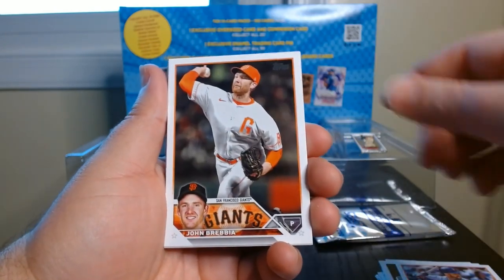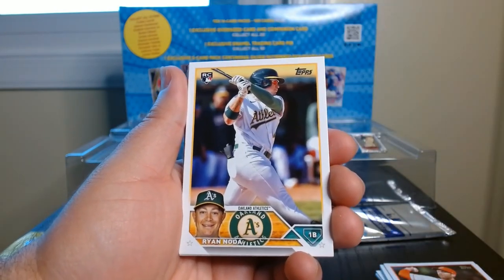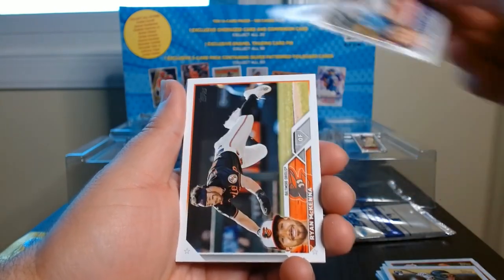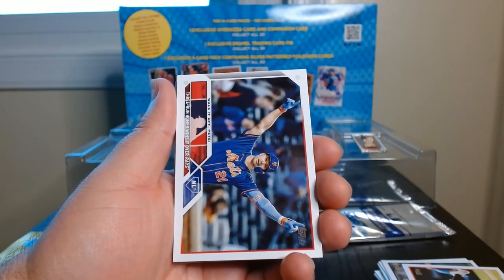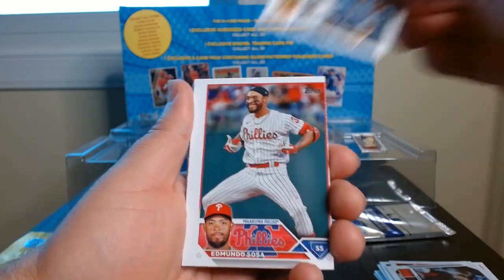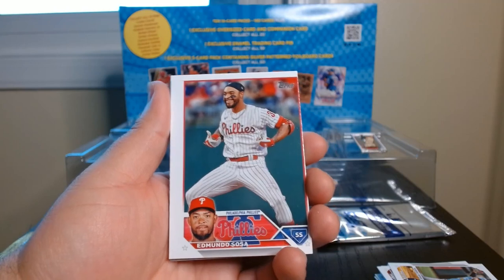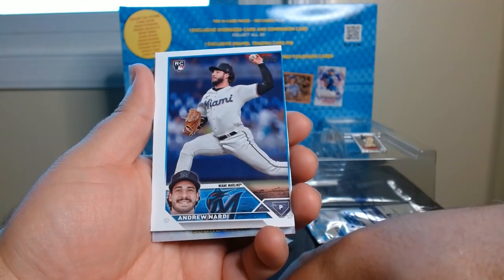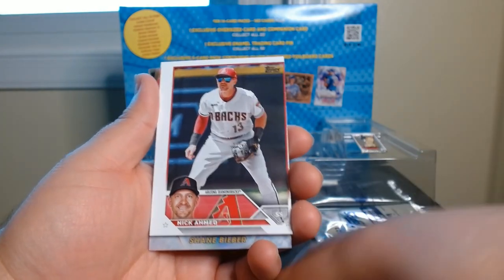There we go — Tommy Pham. Rookie Debut — who's this? Von Grissom. Ryan Noda. Ryan McKenna — who walked it off — the Polar Bear, nice. Okay here we go, damn look at that. These are always like that towards the end of the pack — they're all like this. But in the other five it wasn't as bad. Look at this rookie — all cut up — Nick Ahmed, messed up.